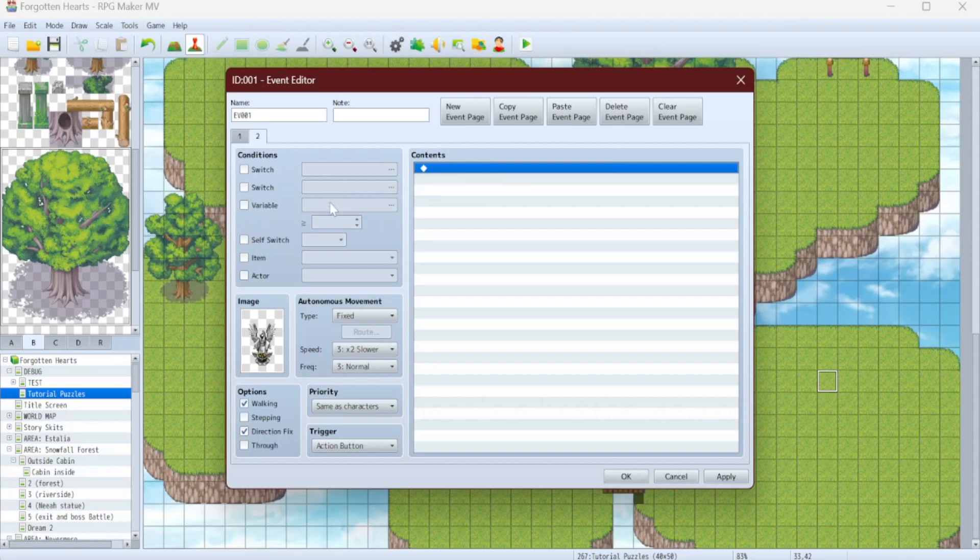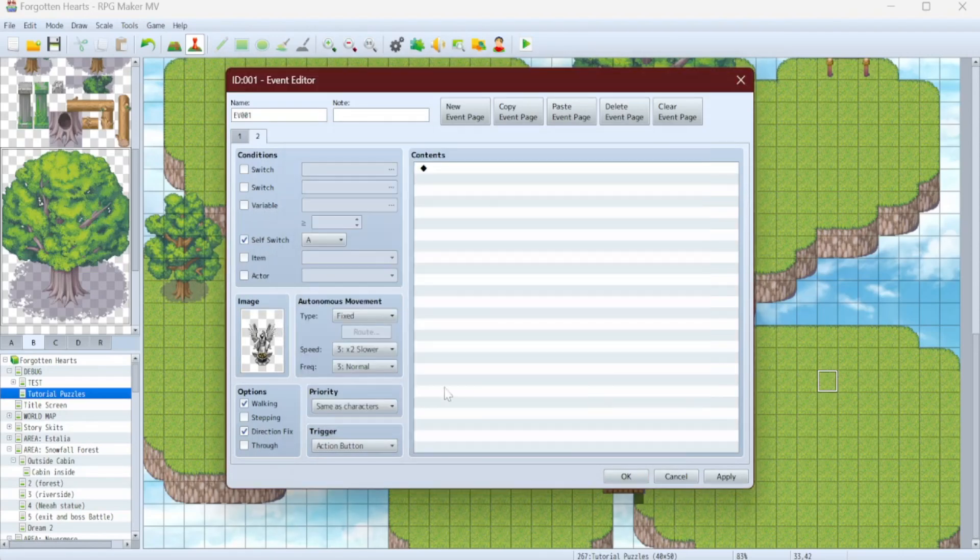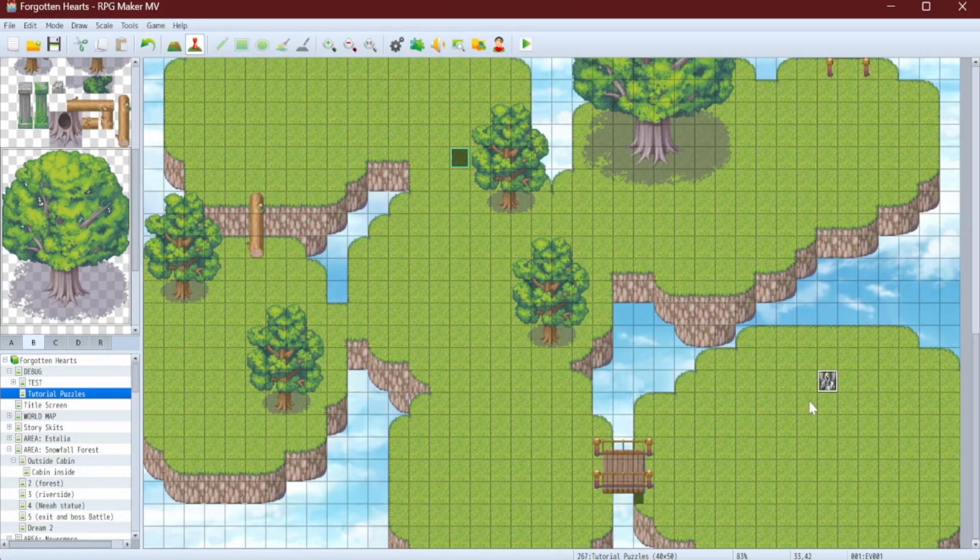On the second page, I'll use the version of the statue with the burning fire, and I won't let clicking on it do anything. Copy and paste until we have seven.